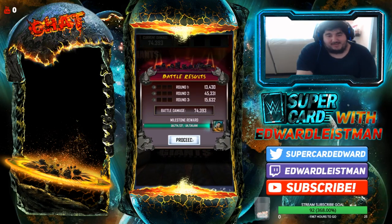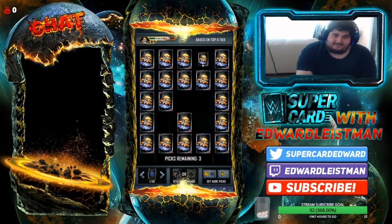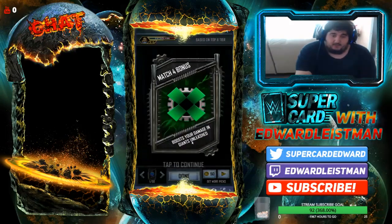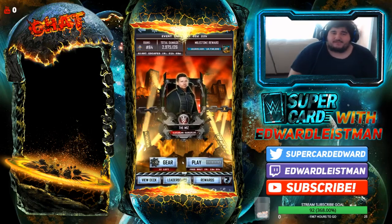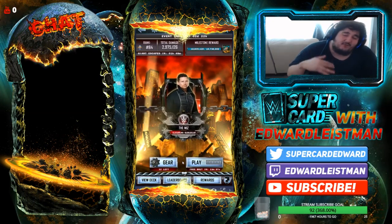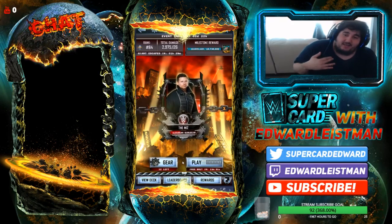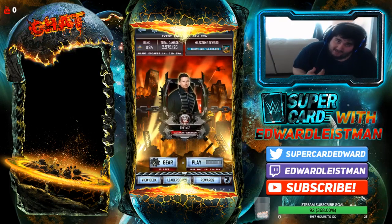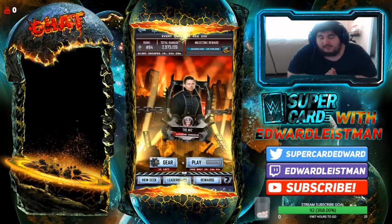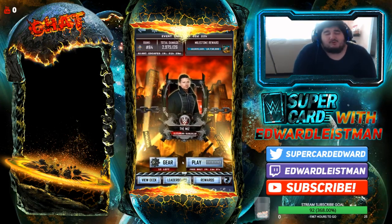I wish we got more ads, to be fair. But ads are just up and down, man. Some people get like 10 ads, some people get 15, some people get 20. Ads are all over the place. Honestly, this event for just Samoa Joe by himself, it's not a cash grab. It is simple and easy. Just make sure you have a little extra time on your hands because it is time consuming — you've got to play when there is a giant out there. Make sure you're playing the game modes.